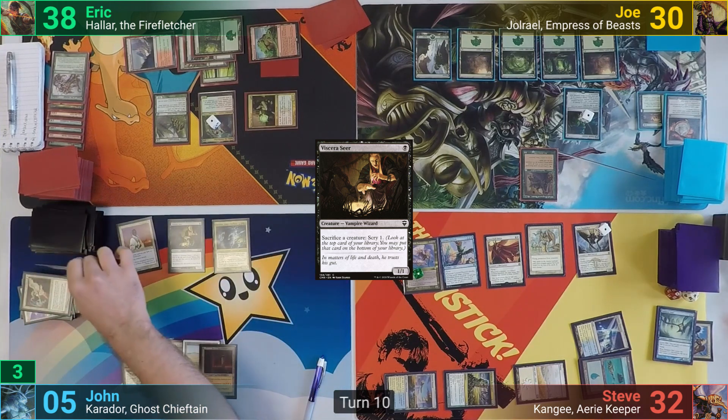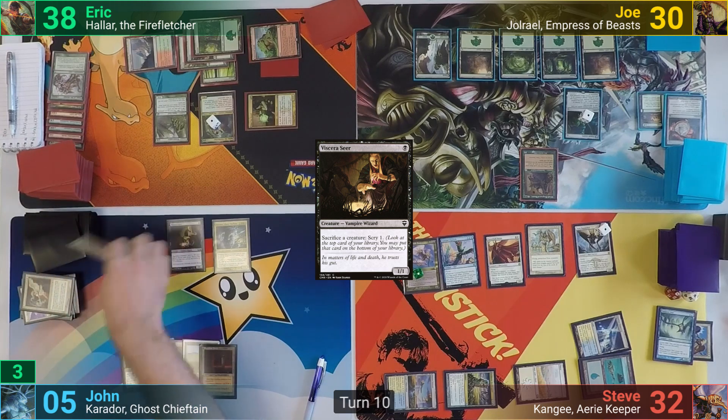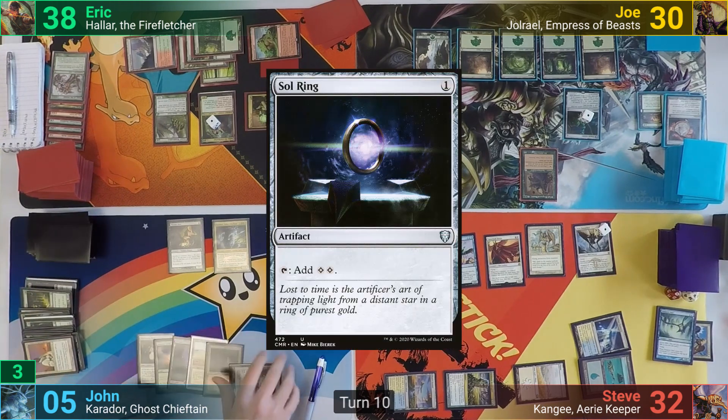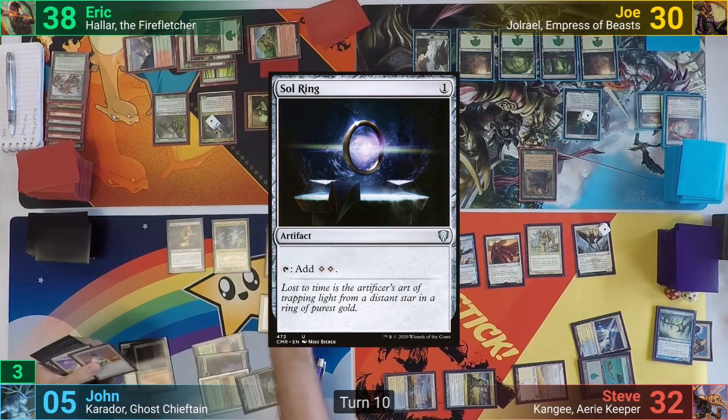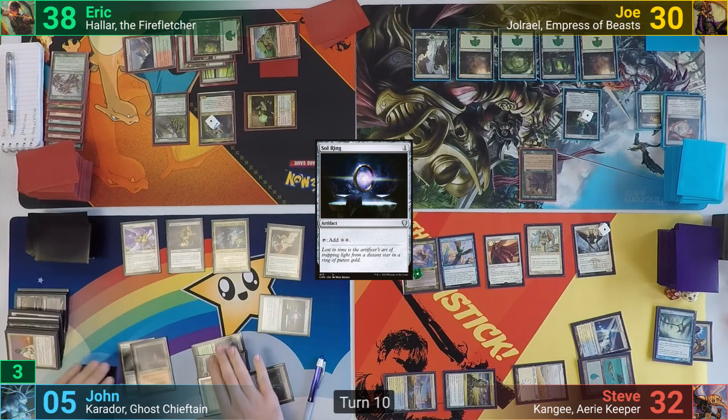John sacrifices his Karmic Guide on the upkeep to the Viscera Seer, scrying one, then does the same for the Peacekeeper. He draws for turn and casts a Sol Ring. John then repeats his process of casting the Karmic Guide, which as it enters brings back the Reviark.